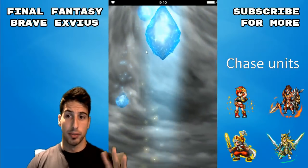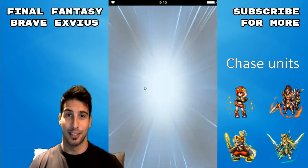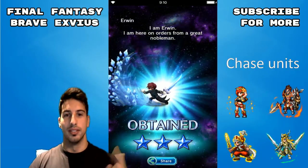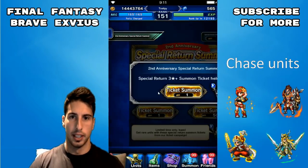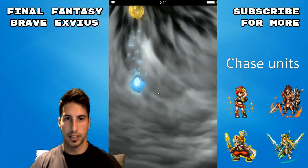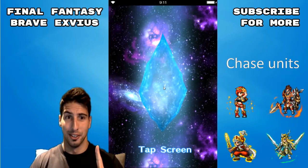Still blue. We also have some 4-star tickets that we'll probably do because I want to see if we can get anything good out of those. Getting closer and closer to Iomoto — that thing is really good, Spellblade. Let's go to ticket number 10, technically 14 because we're counting the others. Still blue, no luck yet.